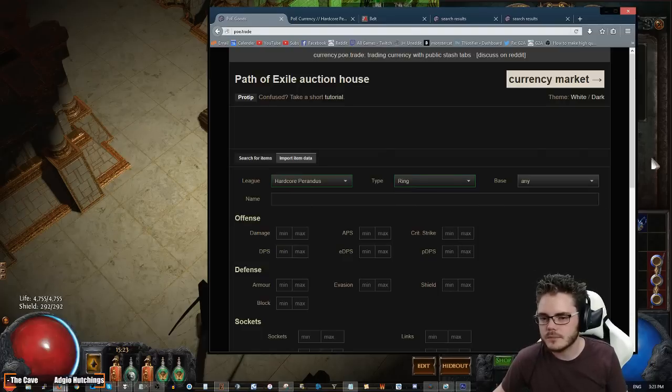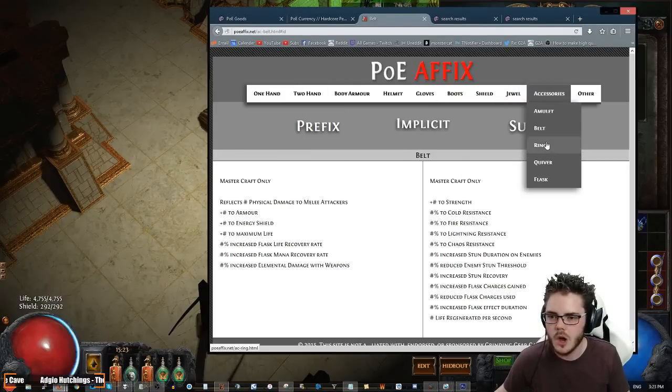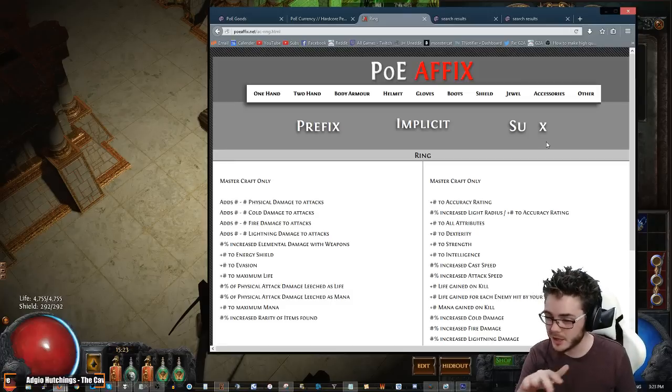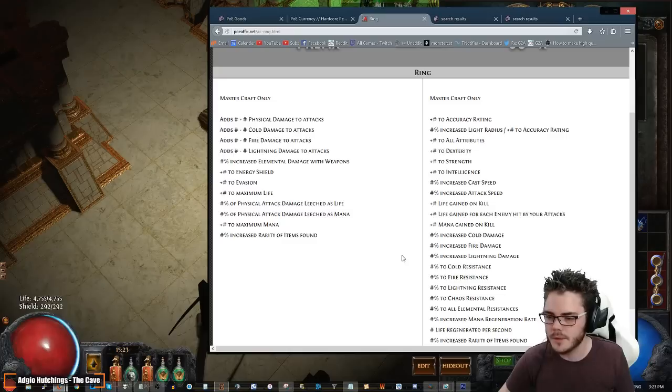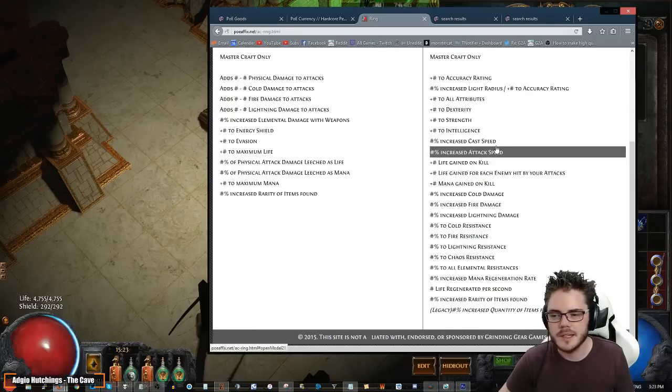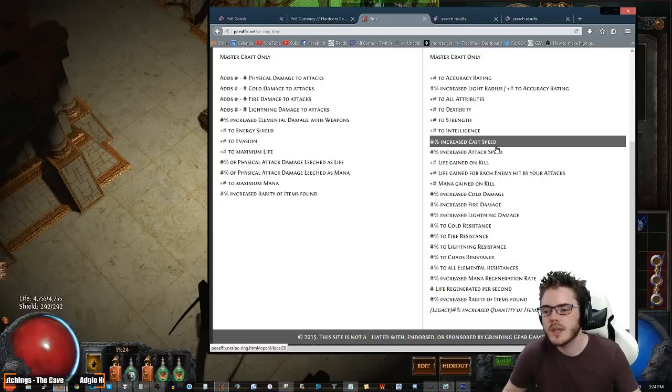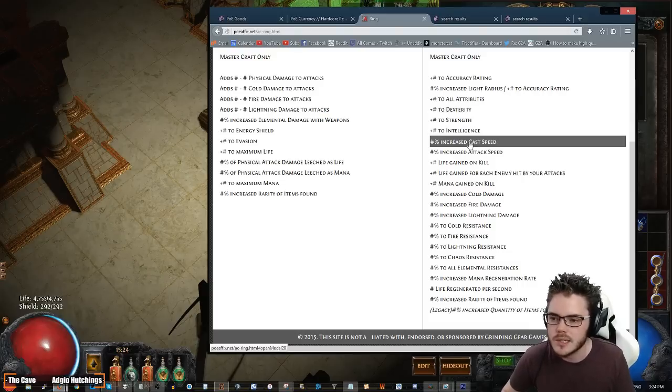So we're gonna be looking for rings. For this we want to look at poe.affix ring and see what options we have available. We have a few more options on rings that you can take advantage of for attack based builds. For caster builds, not quite as many. We can get something like cast speed but it's not a huge priority. We mostly just want to try and get good life and resist. So if you can get a coral with a high life roll then go for it. If you have good resist by this point, we still want to get a little bit of resist, so we're gonna be looking for maybe a two stone that has some cold and lightning on it to sort out those resistances.